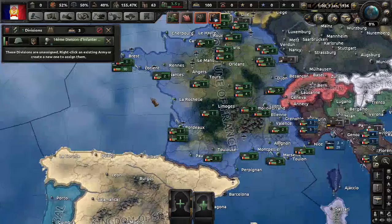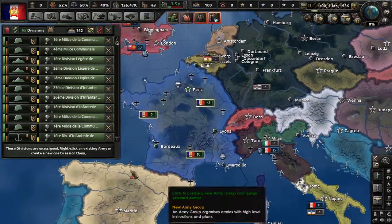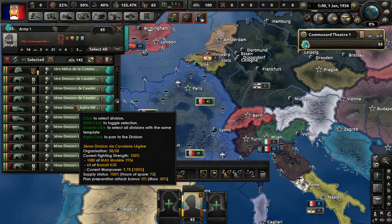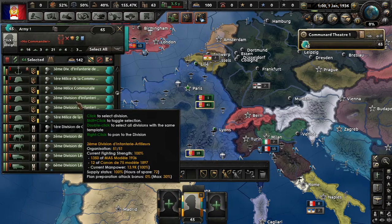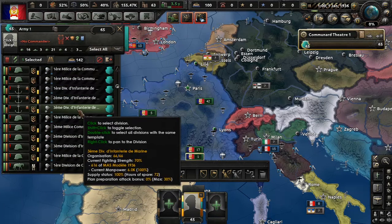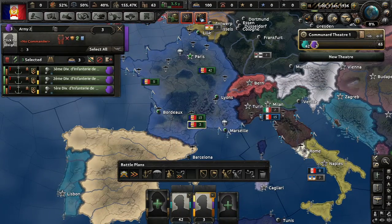Now let's deal with our divisions. These are all of our divisions — 65 total. Let's put those guys into a single army. What I'd like to do first and foremost is separate off those who do not have the experience — actually, that's just going to take forever. Let's put the Marines into their own army — we'll call them 'Marines', cleverly.